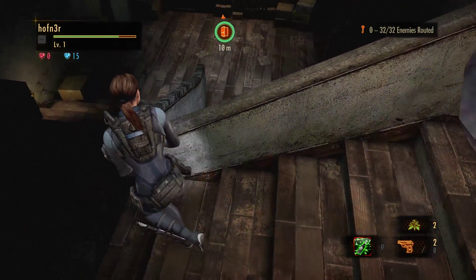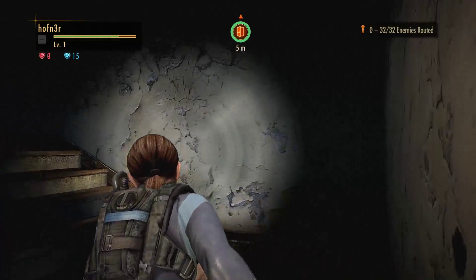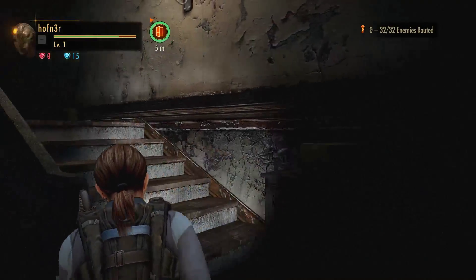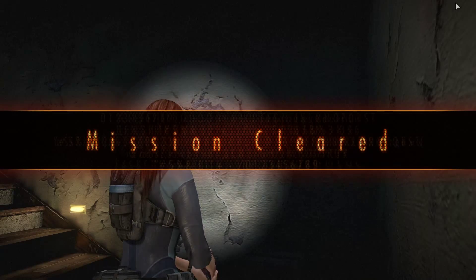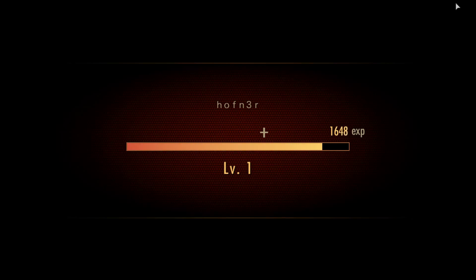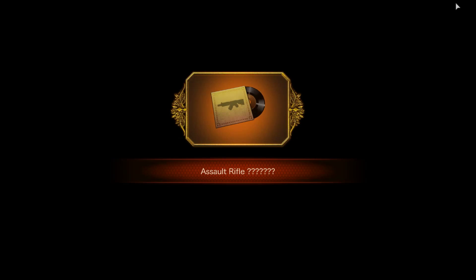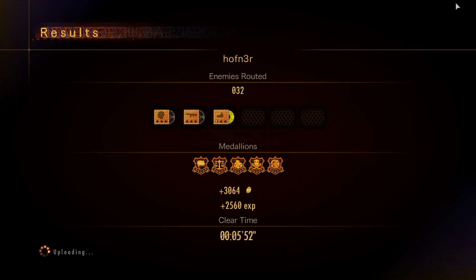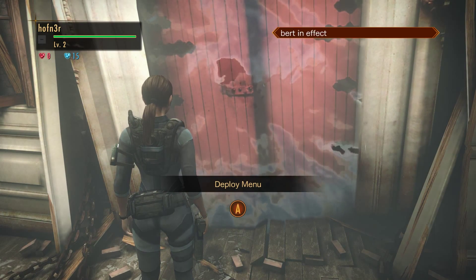Is there anything down here? Nope, no gold chest for me. And now let's kick the coin — the medallion, whatever it is. There you go, got the completion medallion. You need ten of those to unlock Jill. So there you go, that's a little bit of gameplay with Jill Valentine.